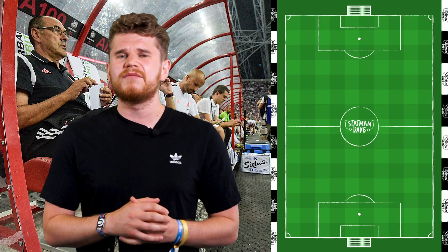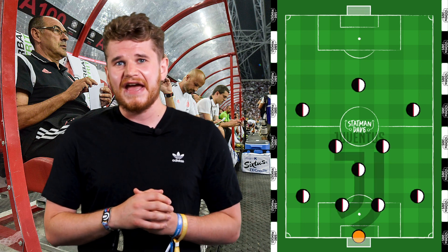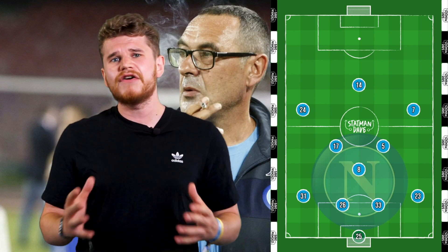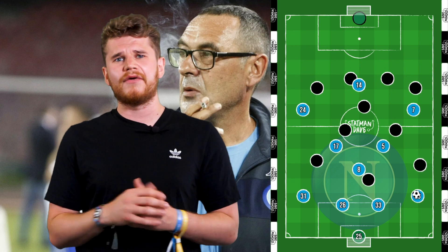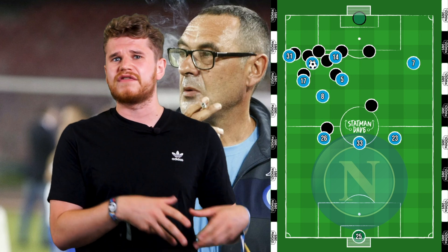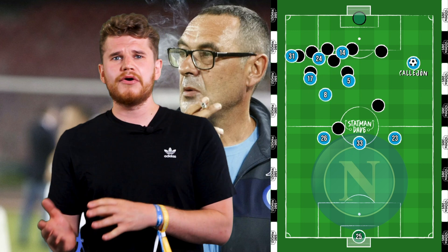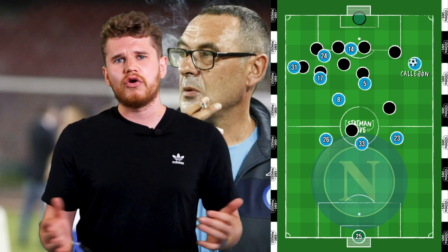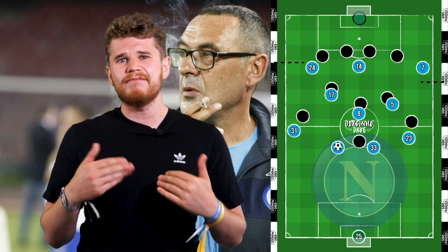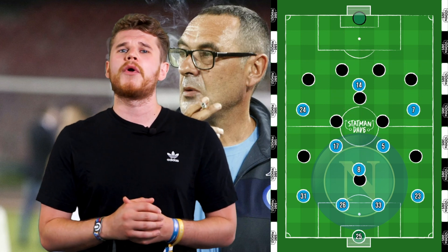In terms of system, Sarri's default is the 4-3-3 and it's expected he'll continue this at Juve. His Napoli side was one of the most aesthetically pleasing in European football — an advocate of positional play, using the ball to move opponents around. For example, Napoli could flood the left side with the ball and bodies, recycling possession before switching out to the right for Callejón on the overlap, or using Jorginho as a bounce player to draw opponents deeper and exploit the space between the lines.